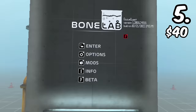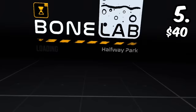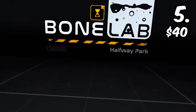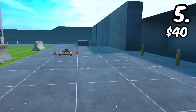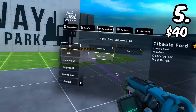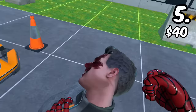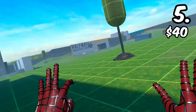For number 5, we have Bone Lab. Bone Lab is one of the best games you can ever play on the Quest 2 or Quest 3 — it has such detailed physics. There's a sandbox mode and a whole story mode, plus a bunch of other game modes. I just got this game about two months ago. You can spawn NPCs and punch them — basically, Bone Lab is like Garry's Mod. It's the Garry's Mod of VR; you can basically do anything.